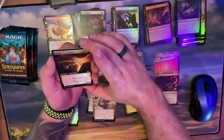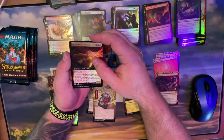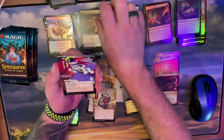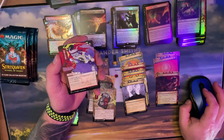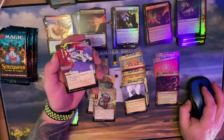Full art Monologue Tax — I don't even know where that's sitting at right now. Then a full art — your instant and sorceries have lifelink. Now we get to the fun stuff. I like getting a lot of different ones — though I also dislike it because I have to keep looking to figure out which one it is.